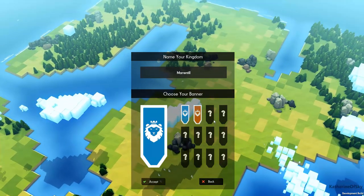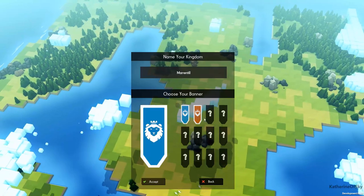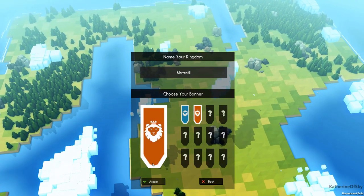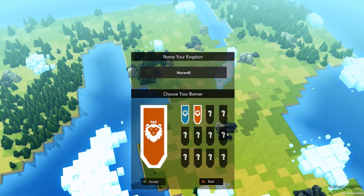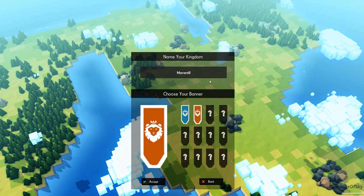Oh my god, we have banners! Oh my god, this is great! Should we be orange? Actually we should be orange — it's a great coincidence because today my favorite color is orange. So yeah, we're going orange. This is great! Oh, this is new — I like this!